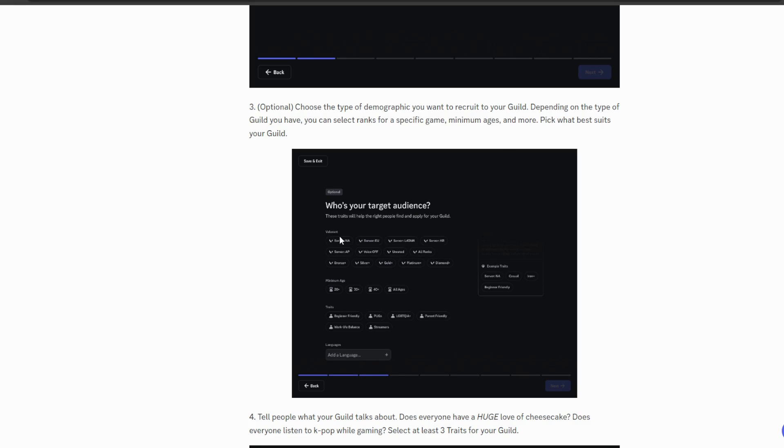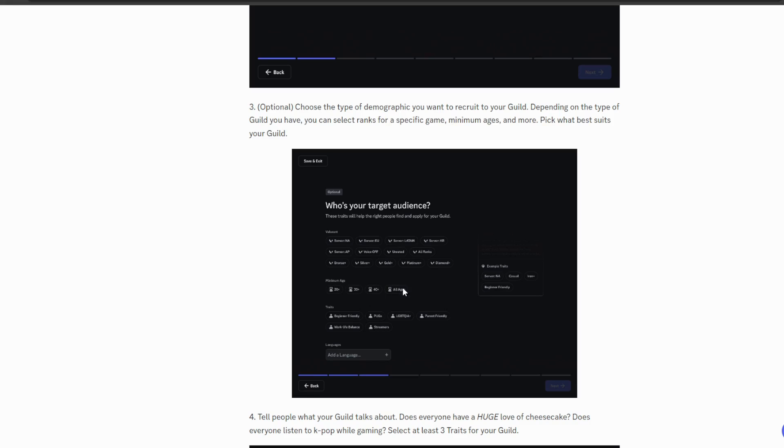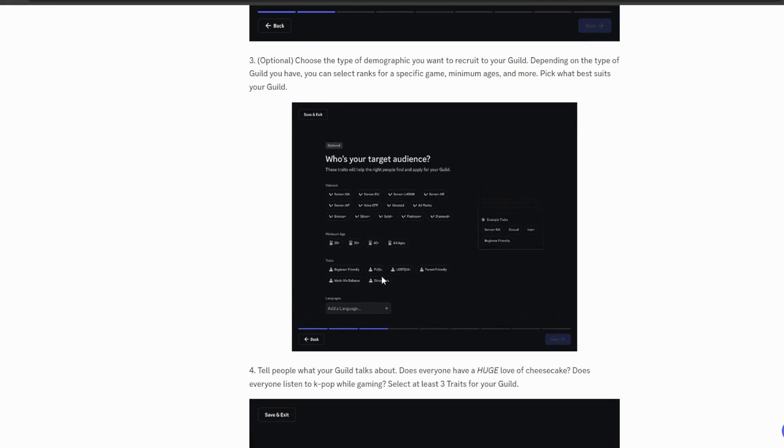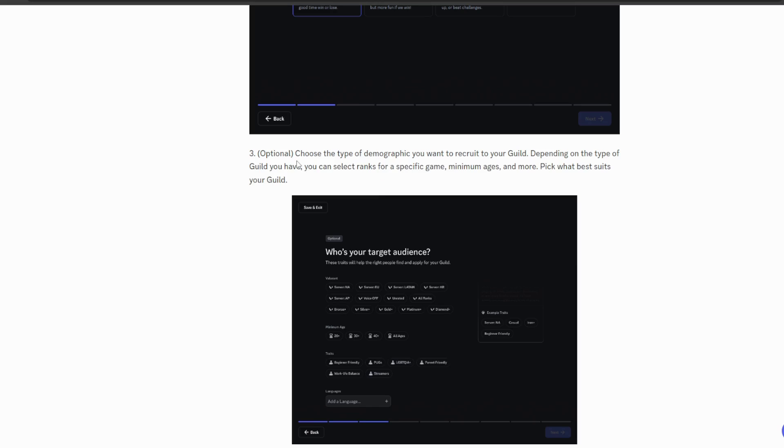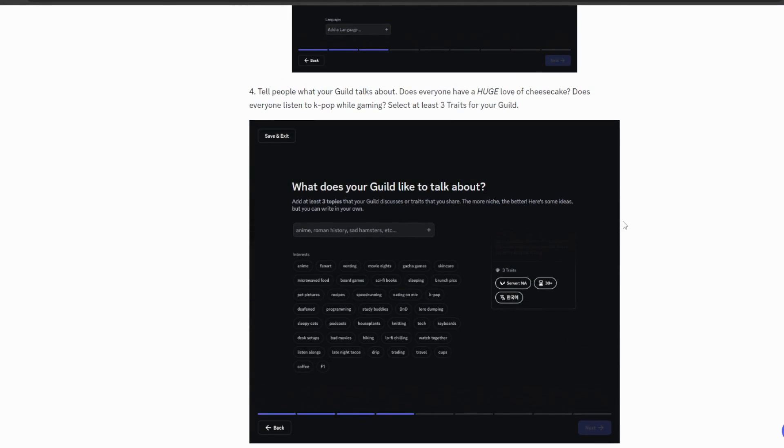For target audience traits, you can choose the region your players are on — such as North America or EU — set a minimum age requirement, or add traits like beginner friendly, streamers welcome, or work-life balance. Essentially, this is choosing the type of demographic you want to recruit to your guild, so people who want to apply can see what type of community it is.